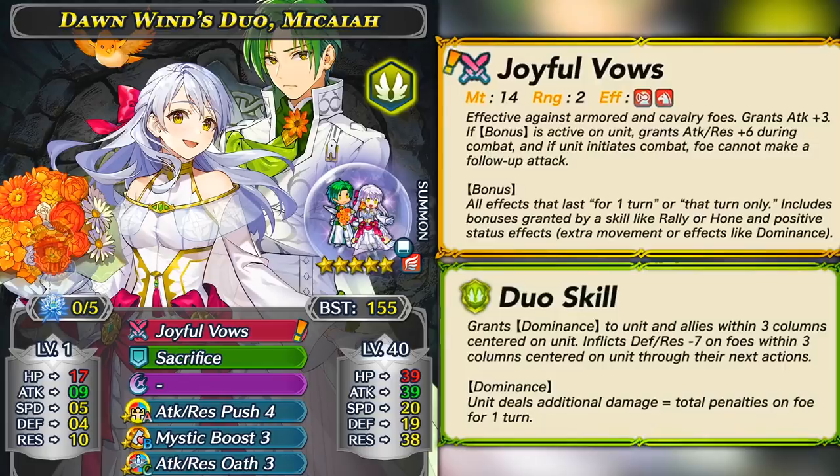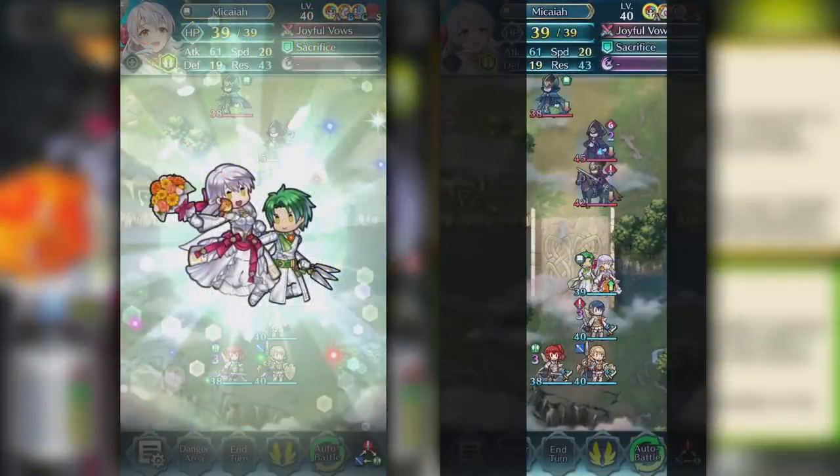The only restriction is that the duo skill can only be used once per match, or multiple times if you have the Duo Indulgence structure in Aether Raids. Whenever you use it, make sure you get the most out of it. The column AoE can be super restrictive outside of Aether Raids because if you're facing enemies on a horizontal map, it really doesn't do much for you. It seems designed for Aether Raids, where all maps are vertical all the time.